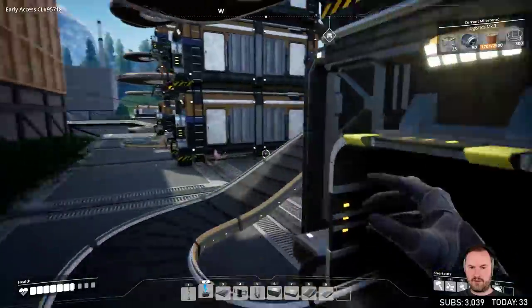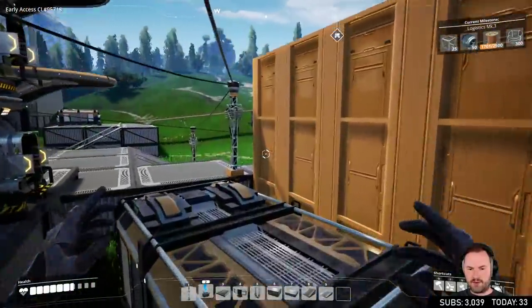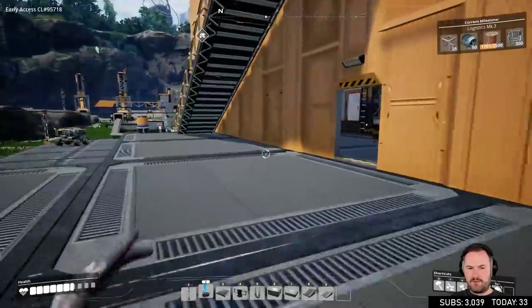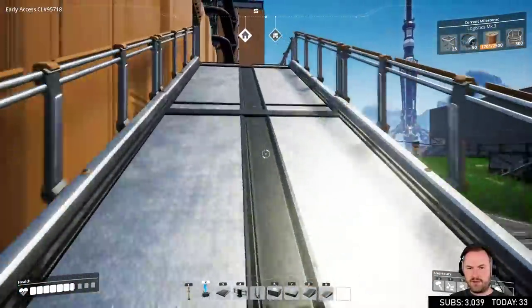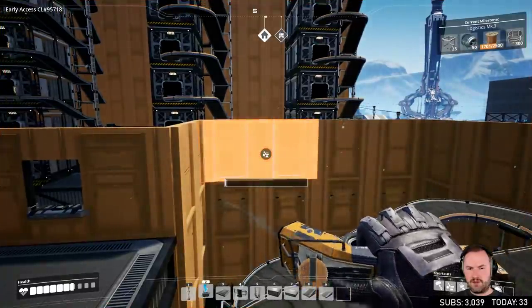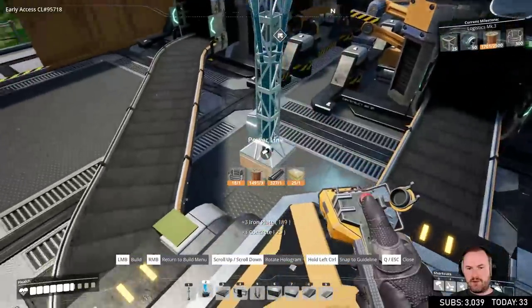These are going to have to go across to the actual factory to power this up. It's only the top floor that needs to be powered up though. So we'll get up to the top and we need a power pole on each side for each line of constructors. So this has to go through here like this. Oh look, you can build it right on top of the conveyor — that's hilarious.